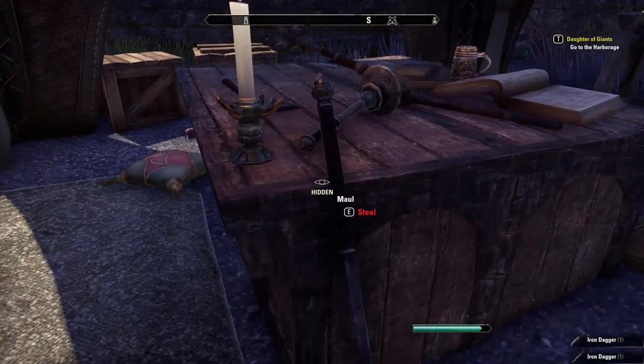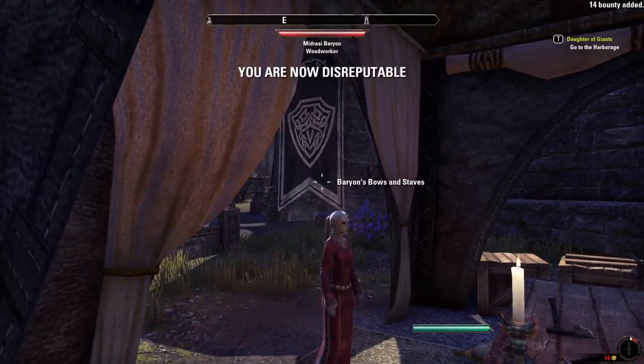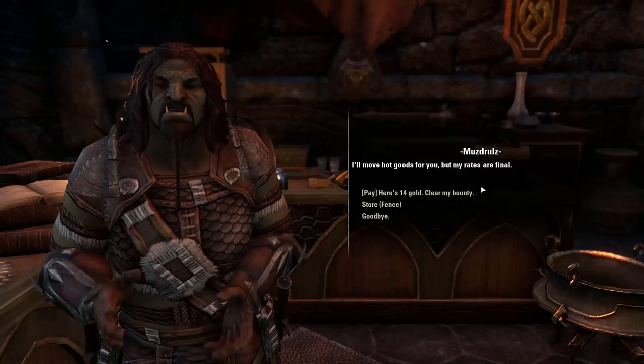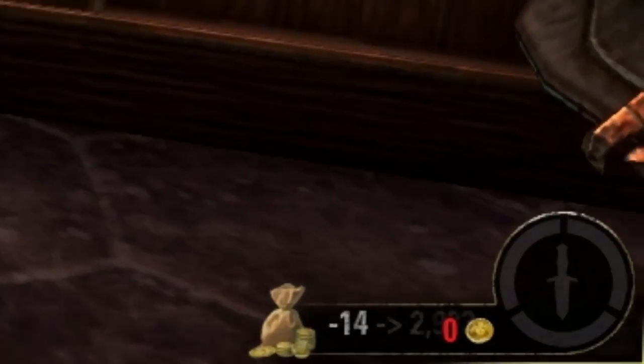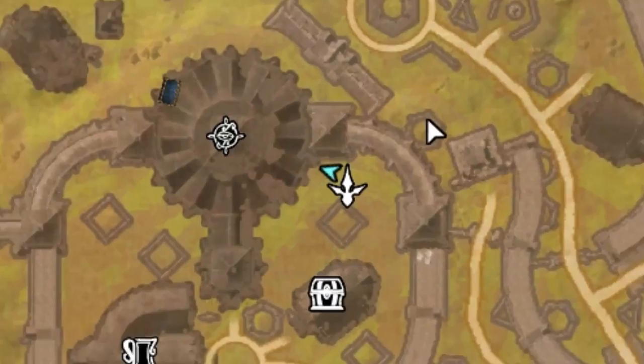But if you happen to get a bounty, there's always a solution. You can go down to the Outlaw's Refuge. You can pay the guy there the gold you owe in bounty and he will clear it without you losing any items. To find that location, you have to look for this icon right here on the map.